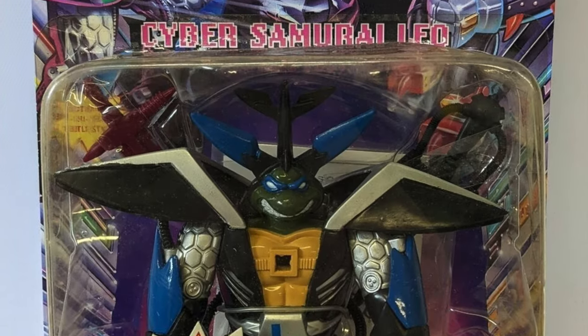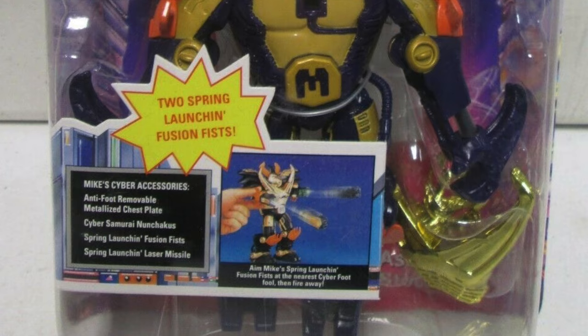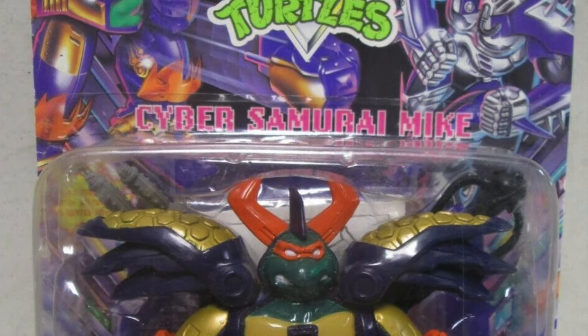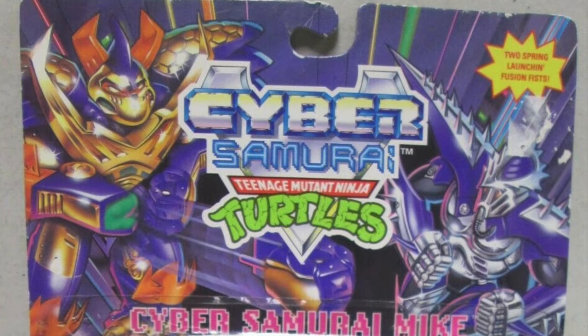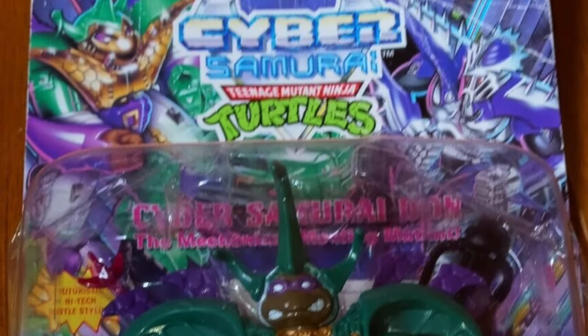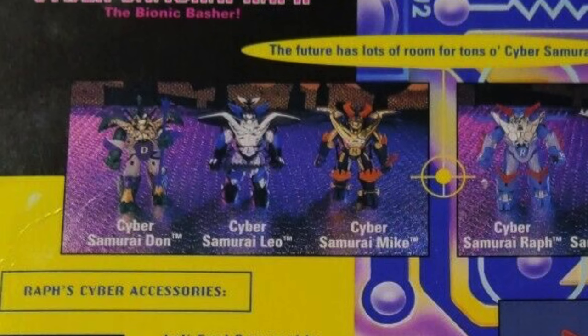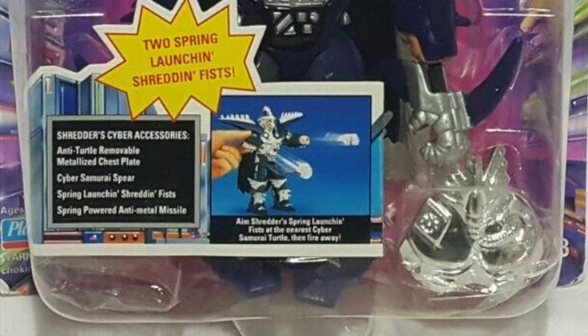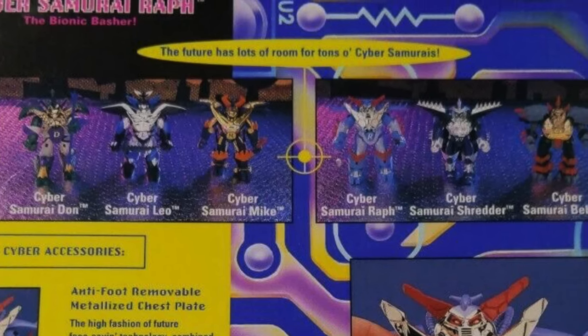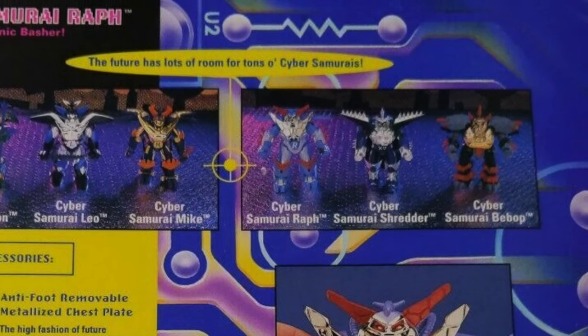Anyway, Leonardo — he looks great. Cyber Samurai Leonardo. One thing I really like about the packaging is they're all different. For instance, Cyber Samurai Mike has Michelangelo fighting Shredder, and on Donatello you got Cyber Samurai Don fighting the Shredder — very cool. For the purpose of this video we're only taking a look at the Turtles. If I come across the Shredder and Bebop, which are both in this wave — first wave, only wave of Cyber Samurai Turtles — then maybe we'll look at those as well.